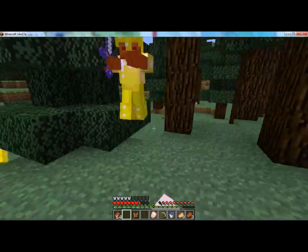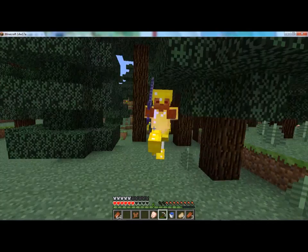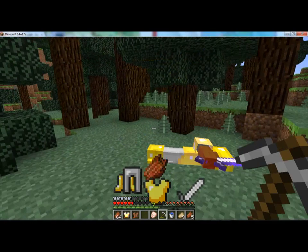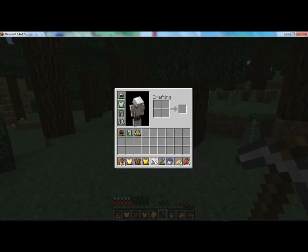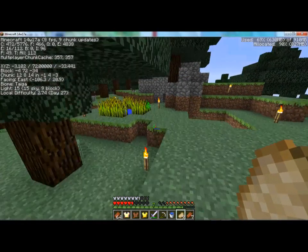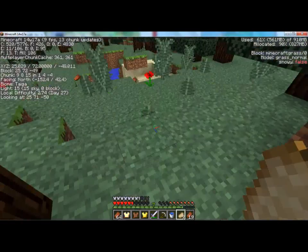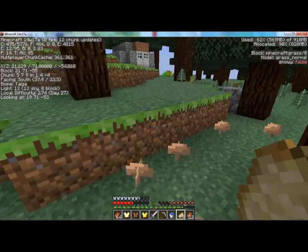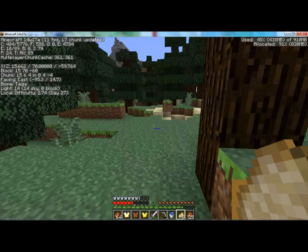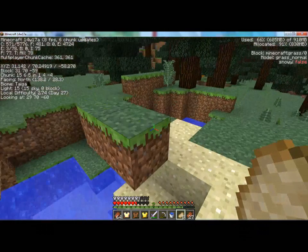I can't get touched by that guy — he has thorns armor. And I got it! I got a thorns one enchant, that's cool. There were that many entities not from enemies but because the rotten flesh counts as entities, so I've gotta pick all this stuff up. That should reduce the entity count.